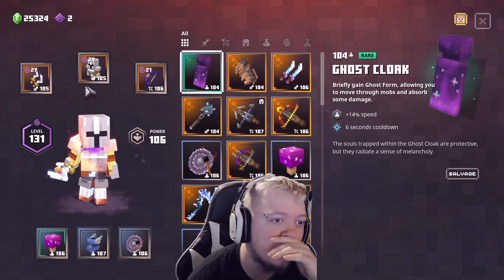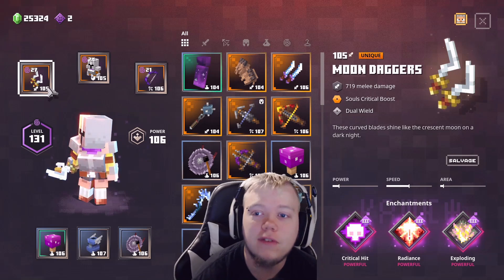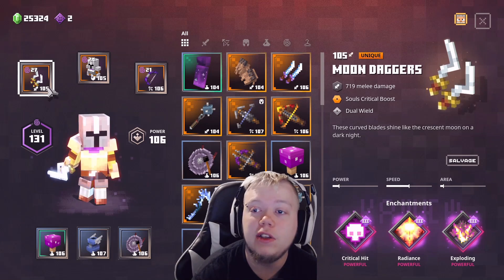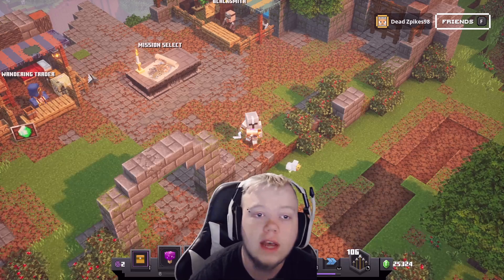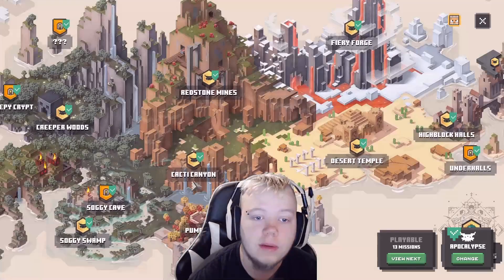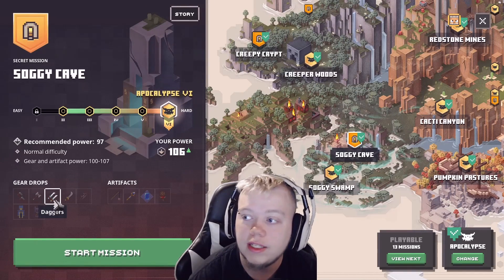So the weapons you're seeing me use here are the Moondaggers. The Moondaggers are actually extremely easy to farm, and they are very, very good if you know how to use them correctly. I'll show you where to farm these things because it's very important — you can get them from the Soggy Cave.